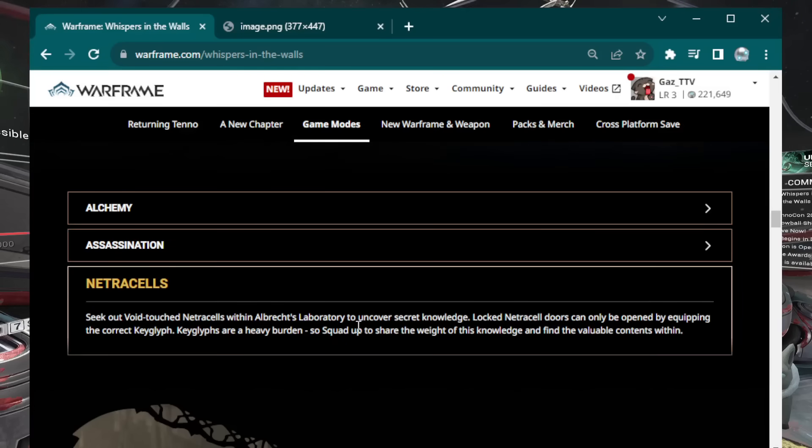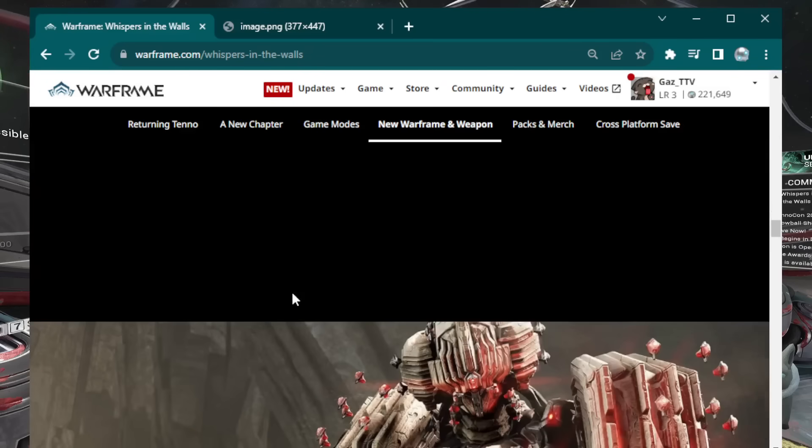We also have Netra Cells. Think of these like a new version of Orokin Derelict vault missions — seek out void-touched Netra Cells within Albrecht's laboratory to uncover secret knowledge. Locked Netra Cell doors can only be opened with the correct key glyph, and squads share the burden of carrying key glyphs. They're basically isolation vaults 2.0. You can technically solo these but they'll probably be a lot worse solo, so you should probably do them with a squad. There will be new loot inside these Netra Cell vaults.